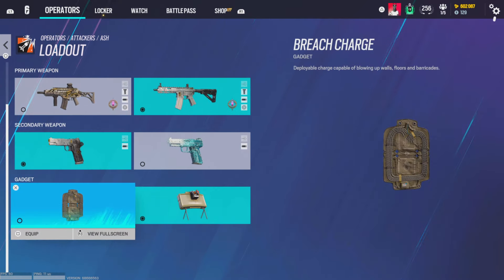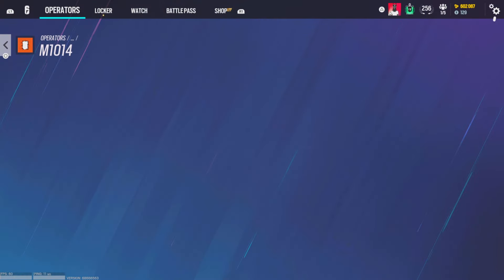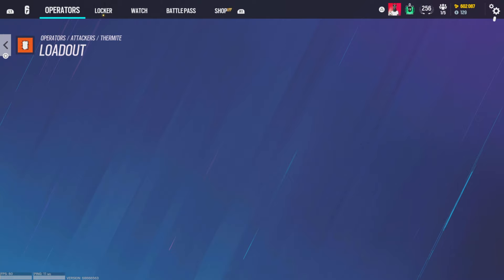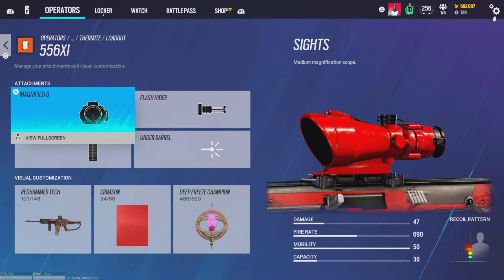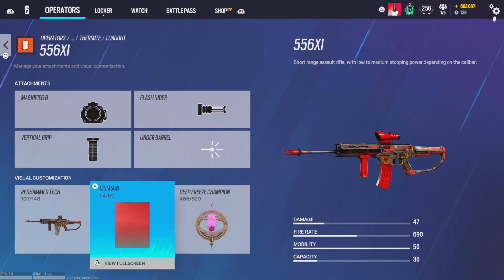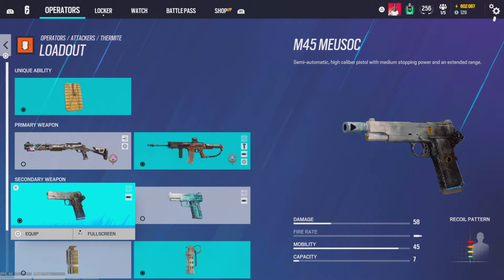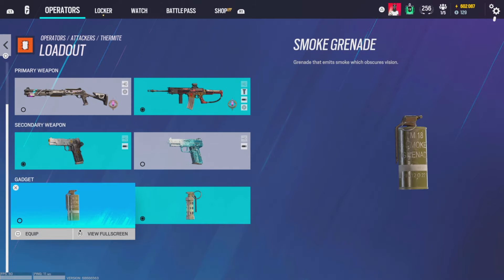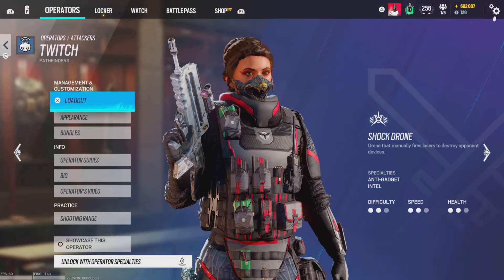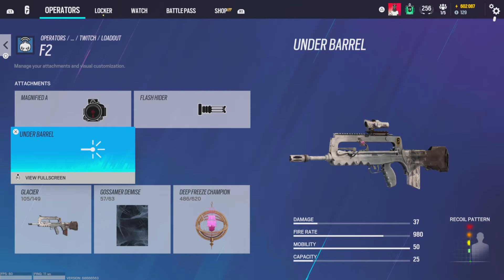I only run rechargers if I'm playing vertically. For Thermite, I'm running shotgun with iron sights and laser, and on the 556 magnifying B, flash hider, and vertical grip — no laser. I don't really run laser on that one, sometimes I do, sometimes I don't, depends on how I'm feeling. Muzzle break on both pistols. Flashes — smokes are only there if you're post-planting.